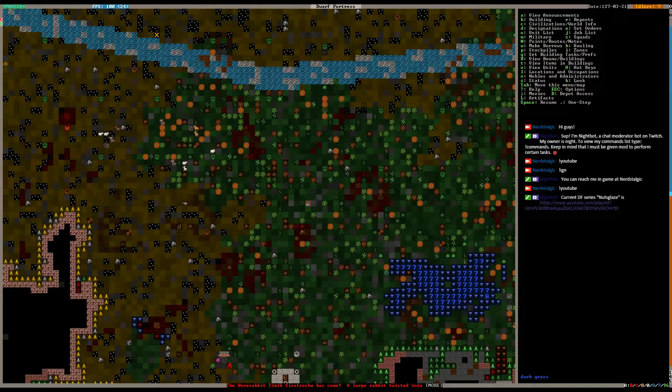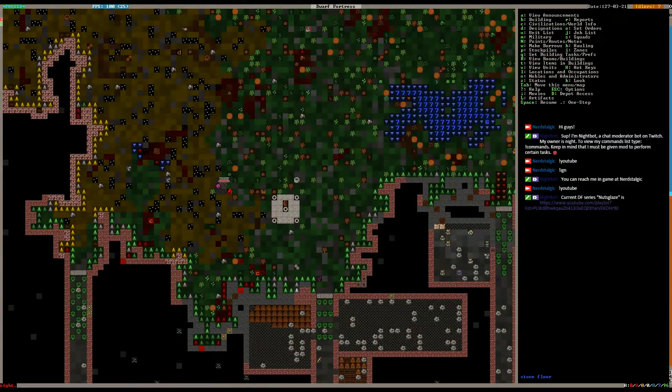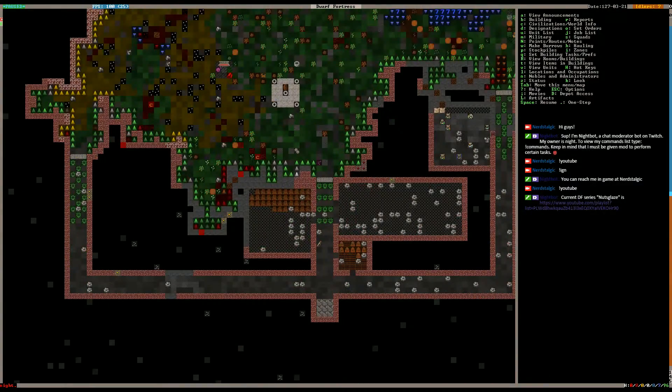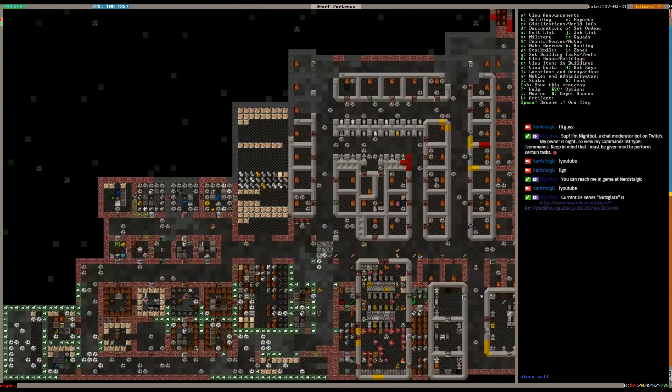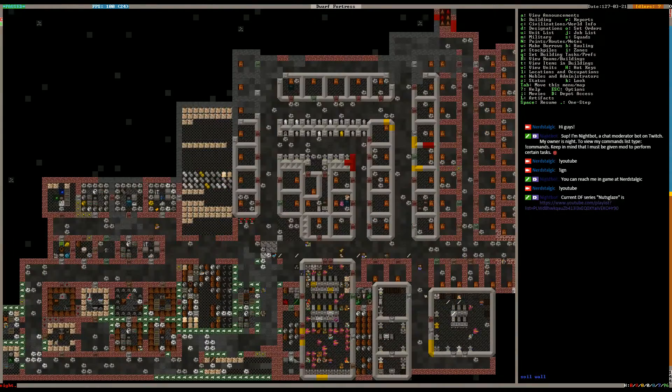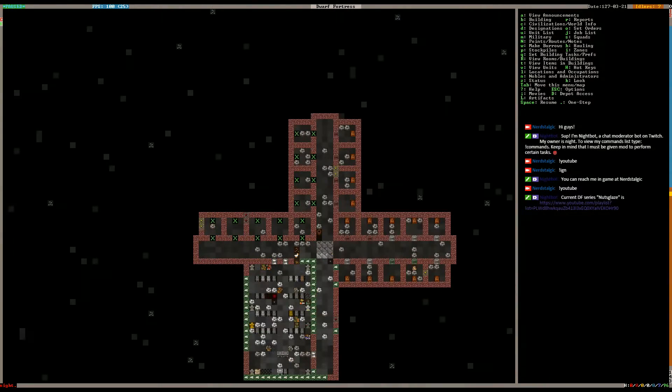So where is this were-rabbit? Oh, it's over here — I can see it. The animals might just end up getting eaten by the were-rabbit, I'm thinking. So we need to get everybody inside. That's what we're going to do — we're going to set a burrow. I think we'll set the burrow in the temple.